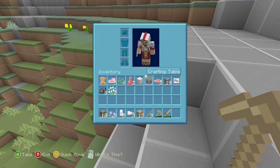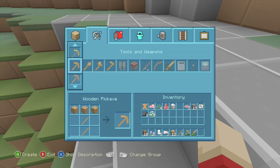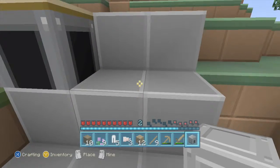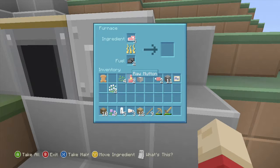So get rid of that. Crafting table. I'm losing hunger very fast. Furnace — put that there. Raw pork chop. I got raw mutton. Oh, sweet — sheep drop meat now. Cool.